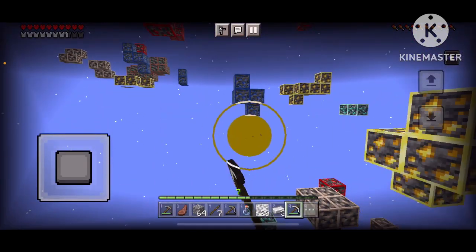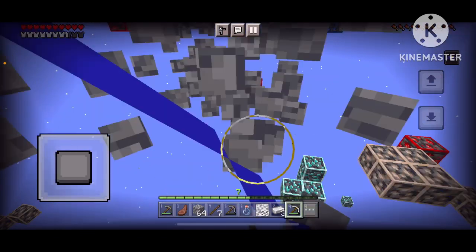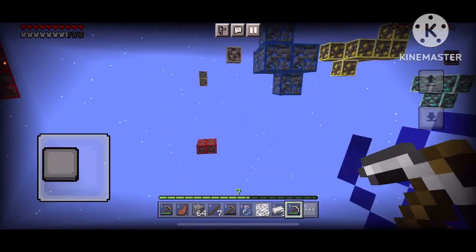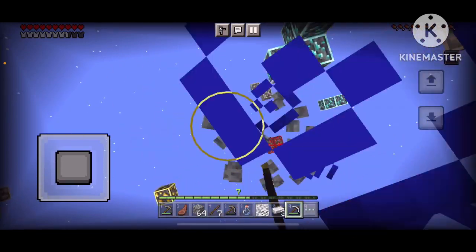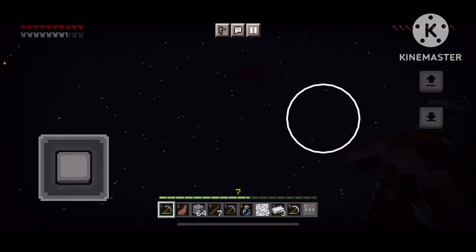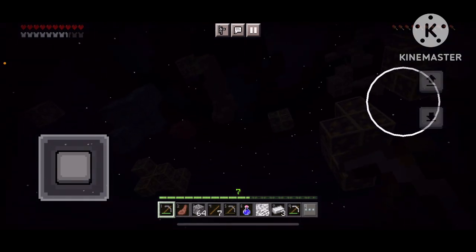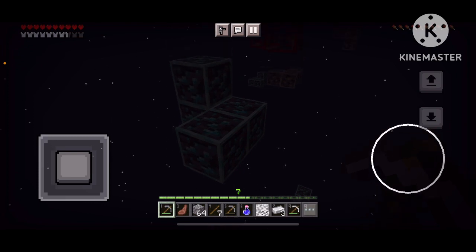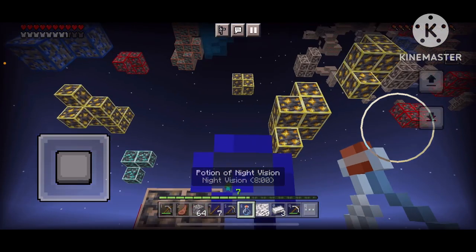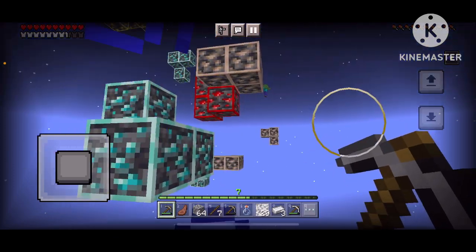I'm actually going to dig down a little bit because it's really hard to fight stuff when you can't see. As you can see, this is what happens when you don't have night vision on if it's not day. If you turn up your brightness all the way you can barely see those diamonds, but once you drink this it goes back to normal. Sorry for seeing these particles, but I can't really change that.